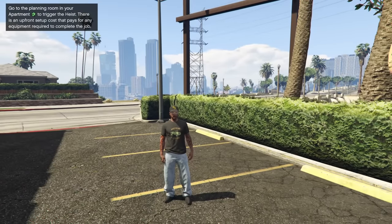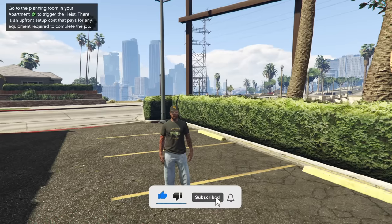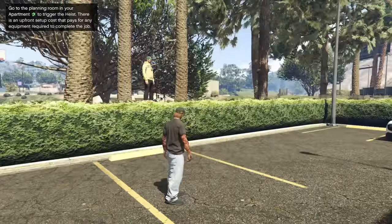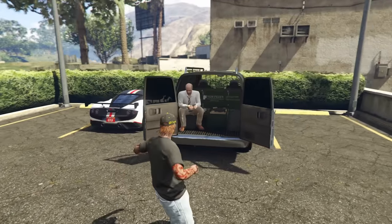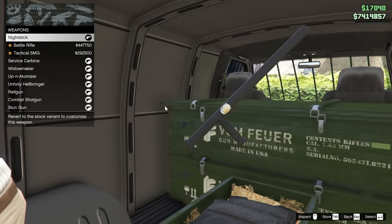Hey boys, it's Harm None. Today we're going to be talking about the new weapon that has been added into Grand Theft Auto Online. We're also going to be testing it. I've got my buddy Twingo here — up there on the hedge. We're going to be seeing how much it costs. It is available at the gun van only, not at Amunation.